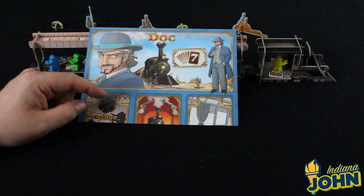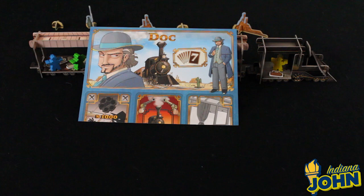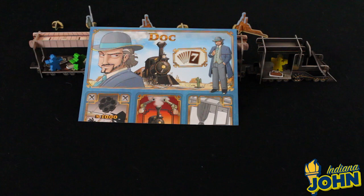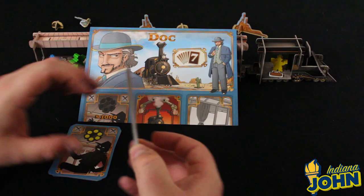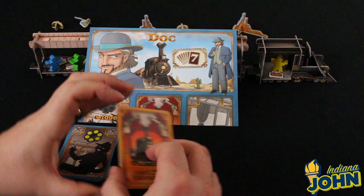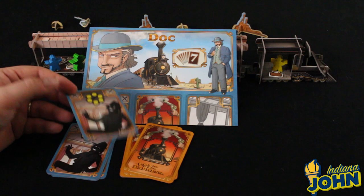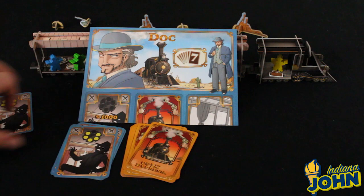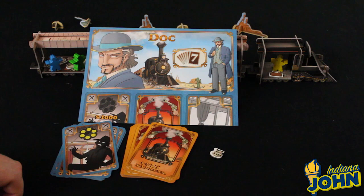Each player gets a role card — this is Doc, and there are six characters in the game. Each character has a special ability. You normally get six cards, but Doc gets seven. You also have a character deck and a bullet deck. You'll be going around on the train, moving around, moving up and down, shooting at other people, punching them, stealing money, and picking up things using action cards in a programmed movement capacity. Every time you shoot somebody, you give them a bullet card that goes into their deck and gums it up, making it more difficult for them to get things done — you can see it come out of the chamber. Every player also starts with a $250 bag of money as seed money for their thieving adventures.